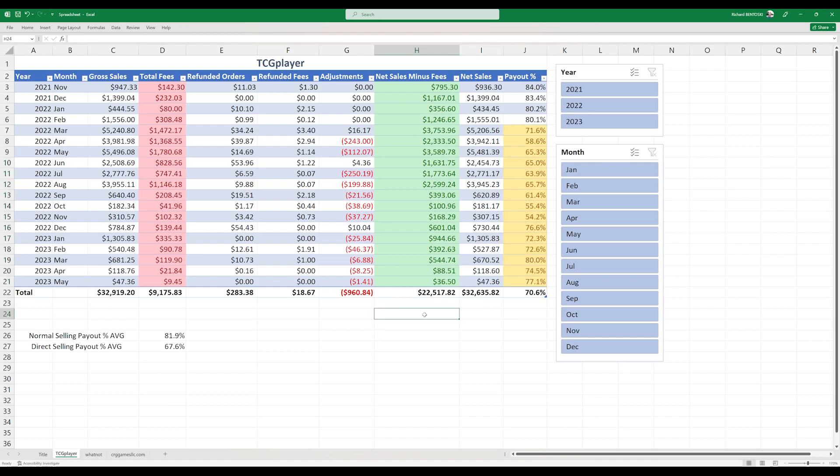When you're selling on TCG Player, it's very important that you're buying your cards and product at the right price. Either you've got a source that can get you direct from distribution, or you're buying collections and sorting through them to sell everything, or you're taking your own collection and piecing it out card by card — it's going to get the most money, but it's going to take a ton of time. Once you get level 4 and can start using mass pricing and things like that, it becomes a lot easier to move through a lot of inventory. It's really a volume game — high volume, low margin. I went from 81.9% selling regularly to 67.6% selling direct. That's a trade-off, but it helped me get through roughly $32,900 in cards over a year and a half or so.